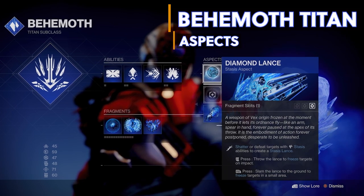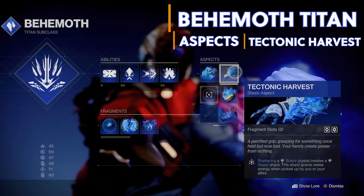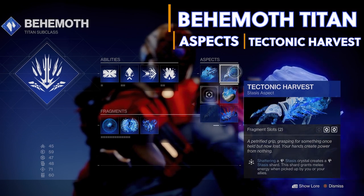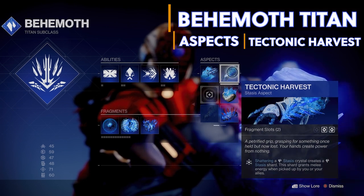For my second aspect I'm using Tectonic Harvest. Shattering a stasis crystal creates a stasis shard, and this shard grants melee energy when picked up by you or your allies. Stasis shards are going to be essential later in the video.